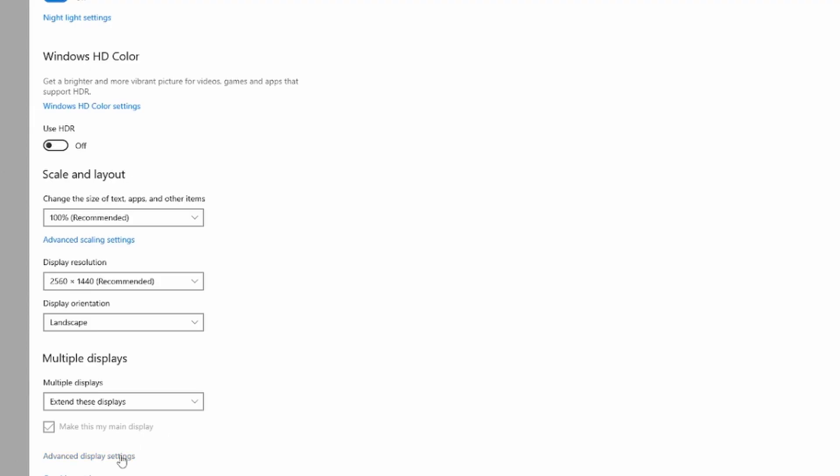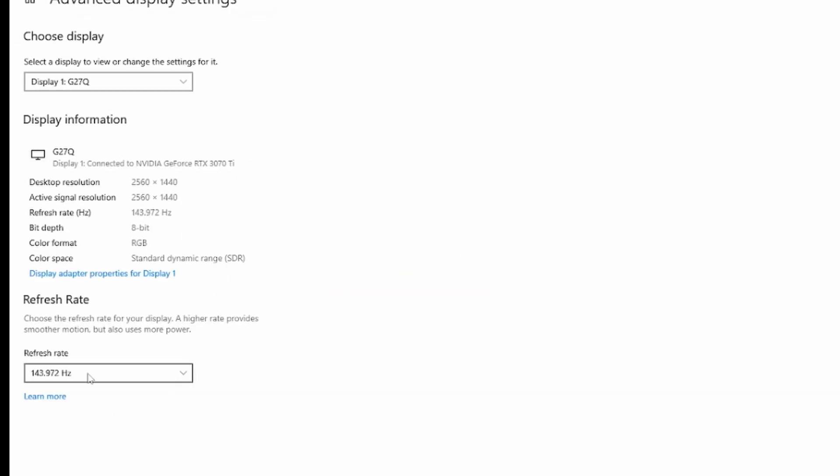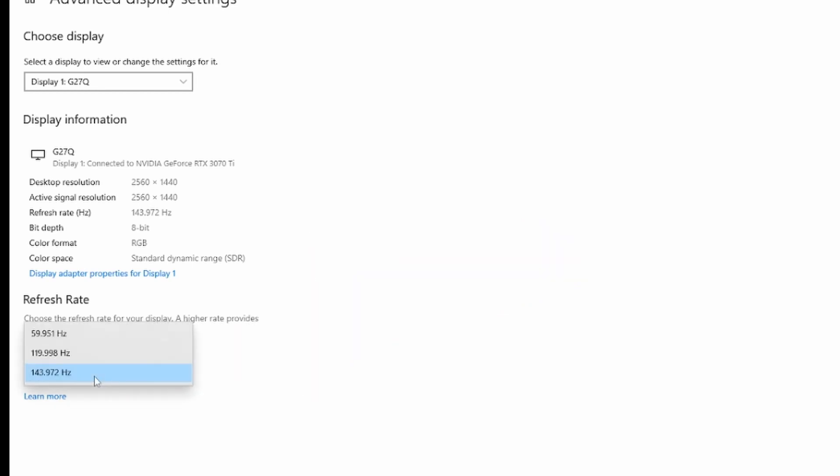In your advanced display settings down here, you can check your monitor's refresh rate. A lot of times it will not naturally default to the highest amount. When playing with your FPS setting, note that if you're capped at, say, 80 Hz, you don't want to go above 80 frames per second in game — you get no meaningful benefit from pushing out more frames than your monitor can handle.